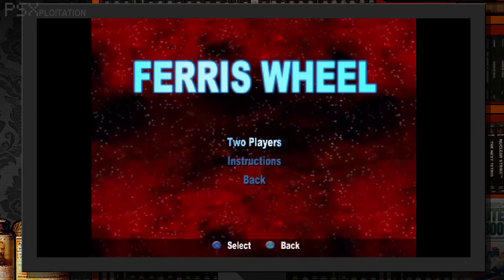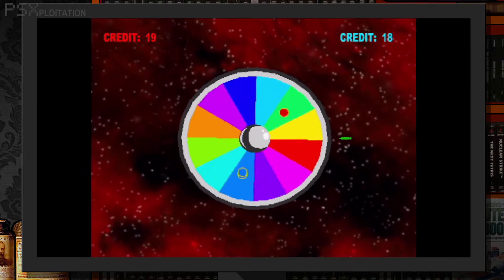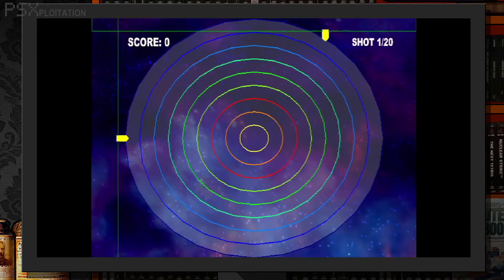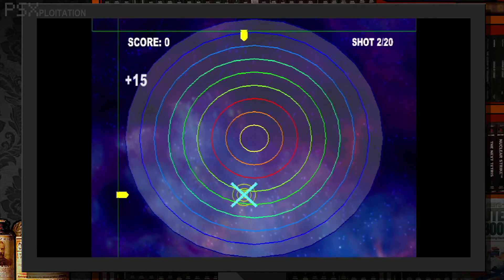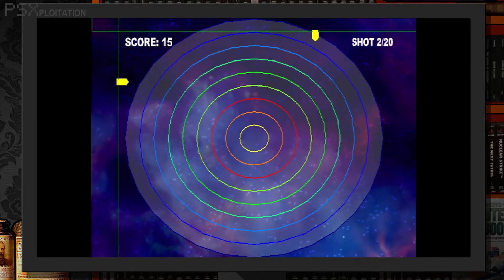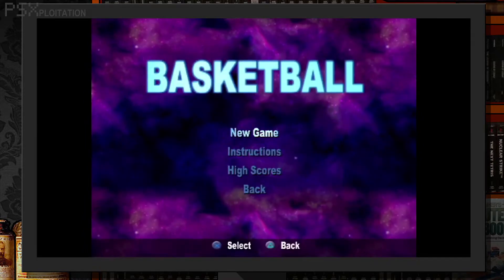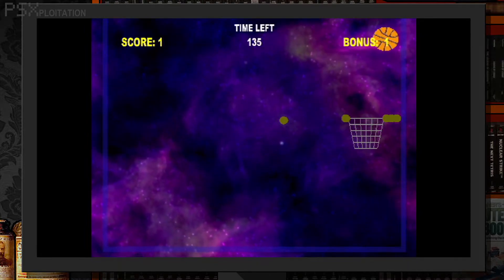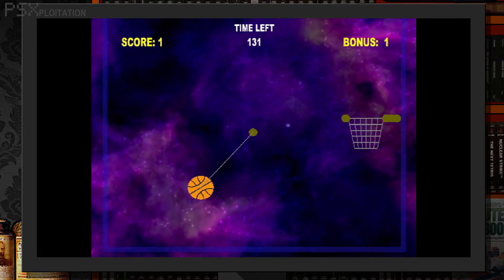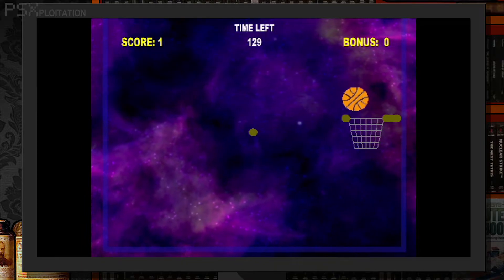Ferris Wheel: yet more betting, with a roulette wheel that looks like the Wheel of Fortune wheel. Marksman: line up the X and Y axis arrows to shoot a target. This is just as fun and accurate as an arcade claw machine. Basketball: well, look at this — some semblance of physics. Aim the line, and the length of the line is the throwing power. This actually works. Not awful.